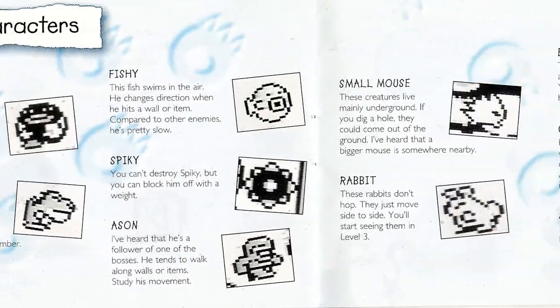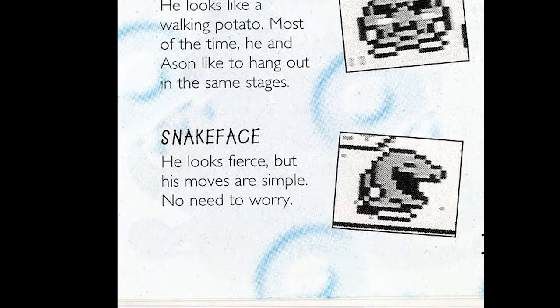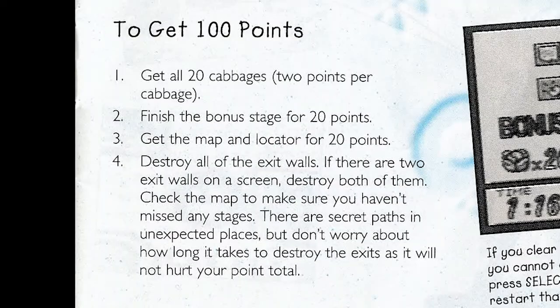There are lots of enemy characters here. Gajal looks like a walking potato — most of the time he and Azen like to hang out in the same stages. 'Snake Face' — that's a great name! There's some completionism in this game as well. It looks like you can get up to 100 points on every level by getting all 20 cabbages and finishing the bonus stage for 20 points.